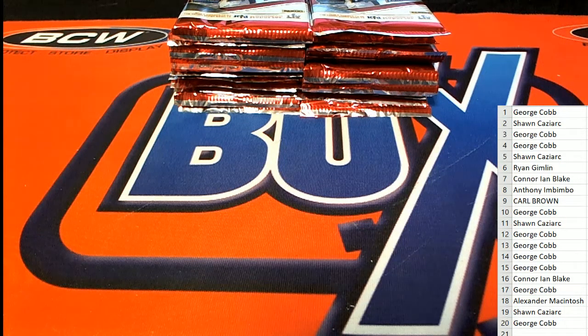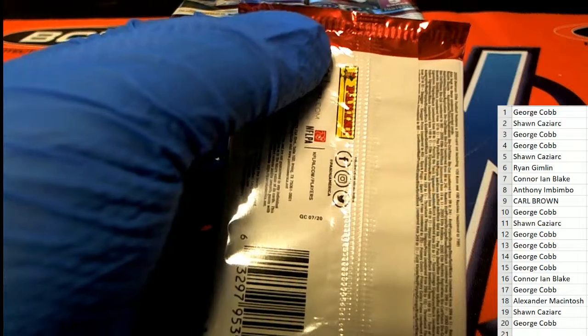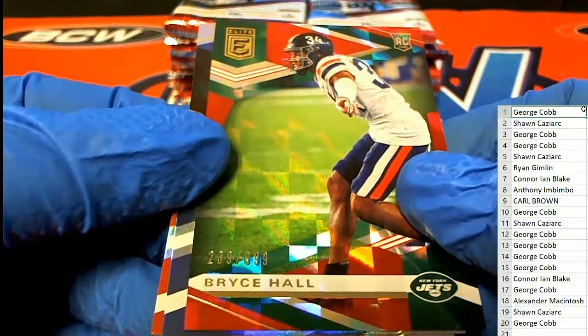Here's that Chrome hobby box. We did 105, so 106 is still out there for a Chrome hobby. Here's pack number one for George. George is going to start off with the number 239 - that's the number to beat. It's a Bryce Hall rookie; 239 is the number to beat.